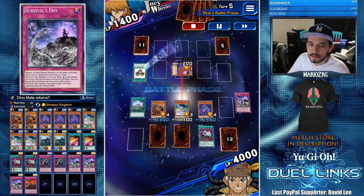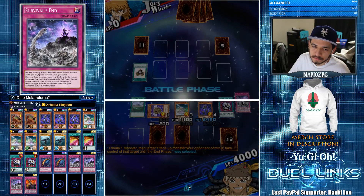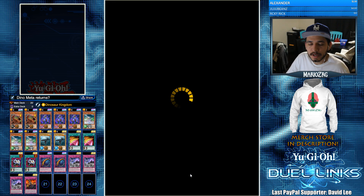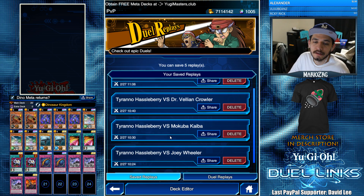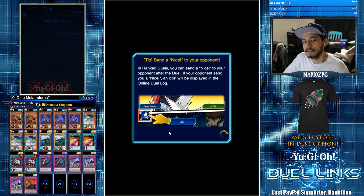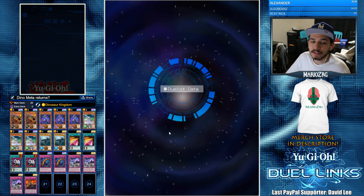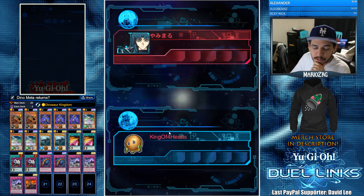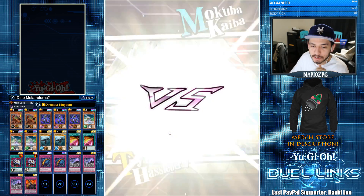We're gonna see the Flute of Summoning Kuriboh — that's cute. I have an Enemy Controller and they scoop. Enemy Controller is super good still in 2019. I love when you get to play around a Winged Kuriboh like that — whether you switch it to attack mode to damage your opponent through it, or you just Econ Take and attack for game. It's kind of dumb when you think about it: when you can just set one card being Winged Kuriboh and think 'all right, I can't lose' — you destroy by battle, they can't damage me; you destroy by card effect, they still can't damage me.